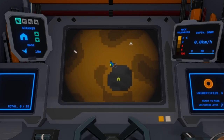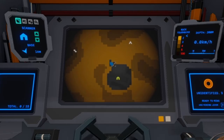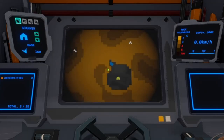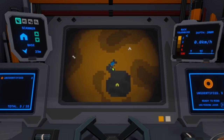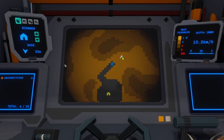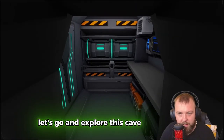There are unidentified resources — press F to mine them. We just click to uncover and recover these resources. Let's head over to this icon and mine all the resources we can for now. Then we'll head over to this other icon — 'cave unknown, ready to dock.' Yeah, let's go and explore this cave.